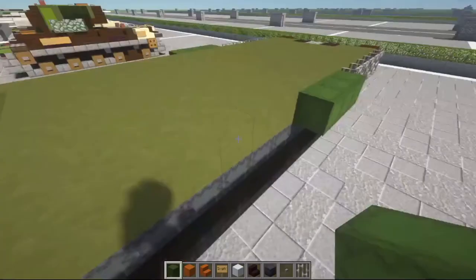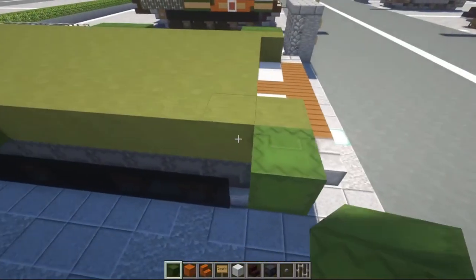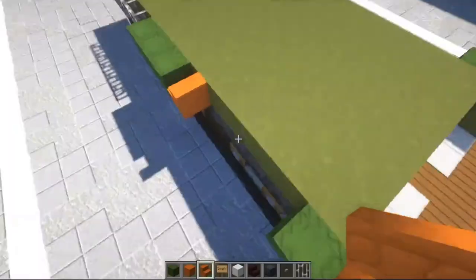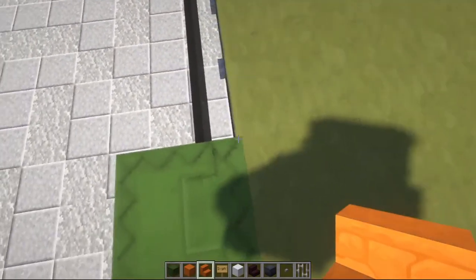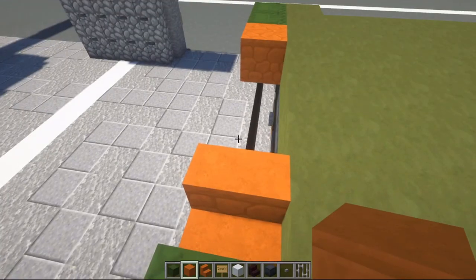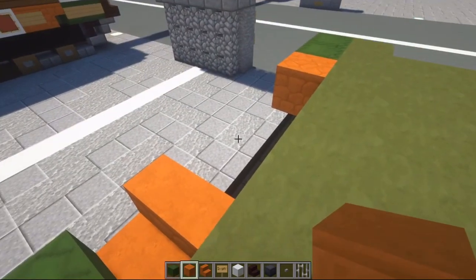Skip five spaces and then do two more green shulker boxes. Then take our red sandstone stairs - place one here and one here, but this one's upside down with the back facing toward the rear. Mirror that to this side. What I'm making here: if you look at any of the Russian Federation military parades, you'll notice that on a lot of their vehicles they have a marking on the sides, and I'm just trying to replicate that. You don't need to do this - if you don't want this marking, just continue the green shulker boxes - but I'm going to do the marking anyway.